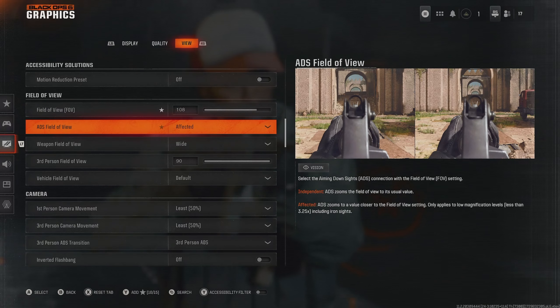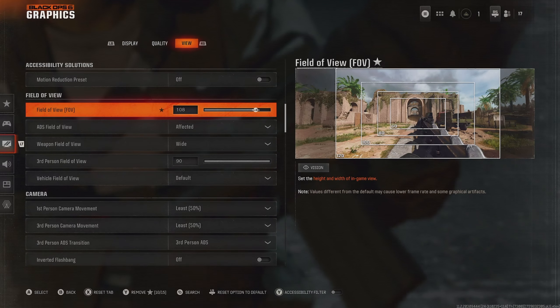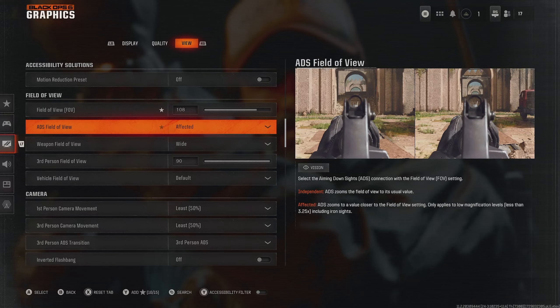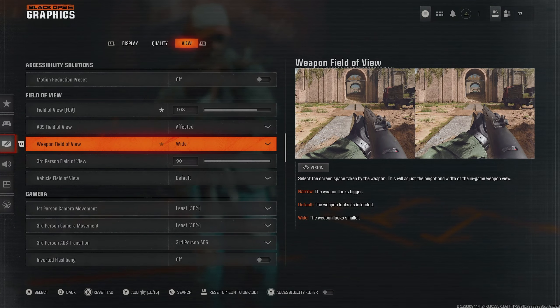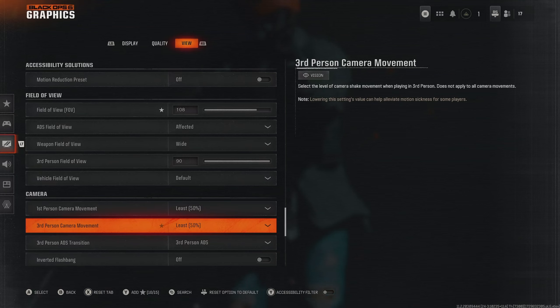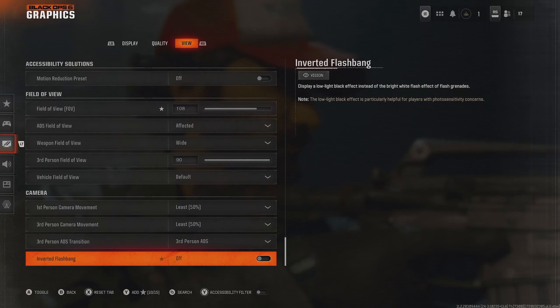For ADS Field of View, I recommend going on affected. This makes it so when we aim in, we're at the same Field of View we've just set up. Otherwise it would default to 80 or 90. For Weapon Field of View, put this on wide — the weapon looks smaller so we can see more of the environment. For Camera Movement, put these on least, which is 50%. The rest you can leave default or change, as they're not too important.